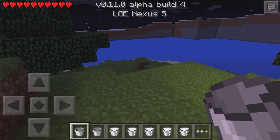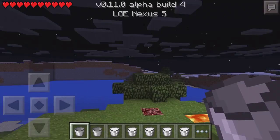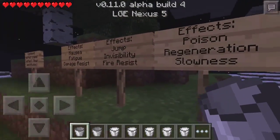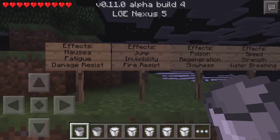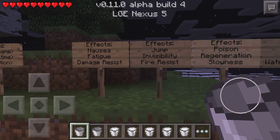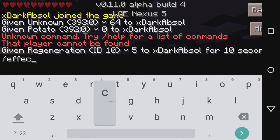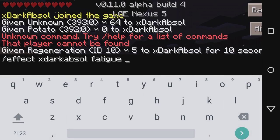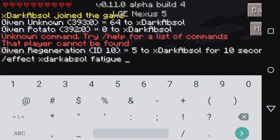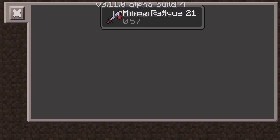New features: implemented milk drinking to remove mob effects. I'm actually on a server and I'm going to demonstrate this. I'll give myself the fatigue effect using the command: effect DarkCapsule fatigue, then the duration — 60 seconds — and the amplifier, 20. As you can see, I now have the fatigue effect.